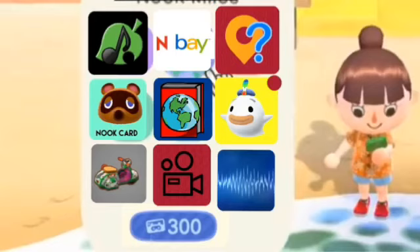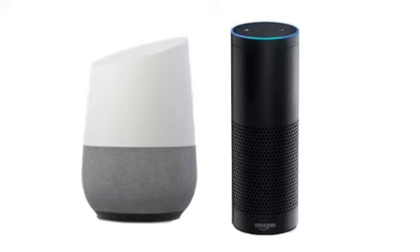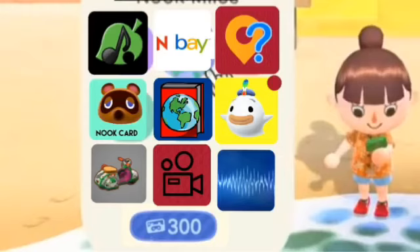The last one is the Nook Phone Assistant — kind of like Siri, but this may require a Google Home or Amazon Echo to use. It can add more stuff to the game, create shortcuts to your apps, and at the bottom of the apps page shows how many Nook Miles you have.